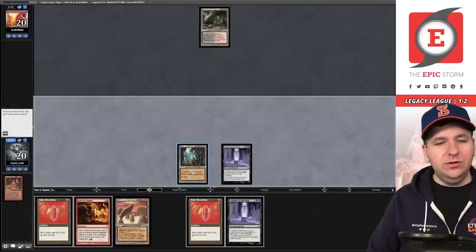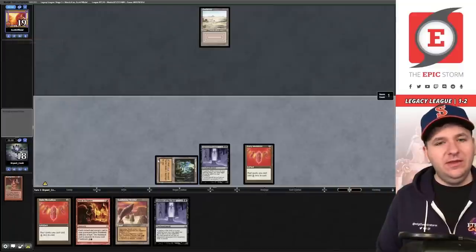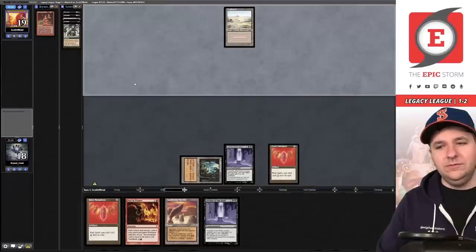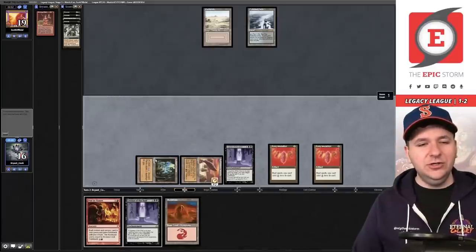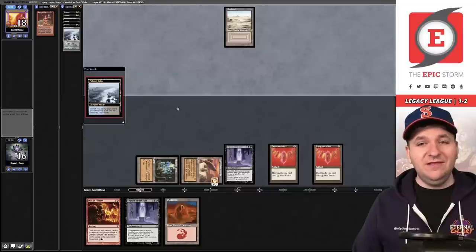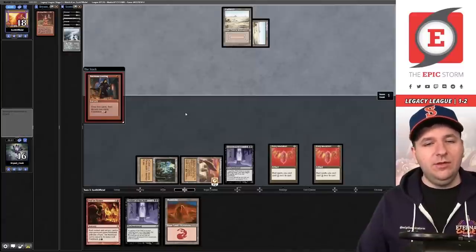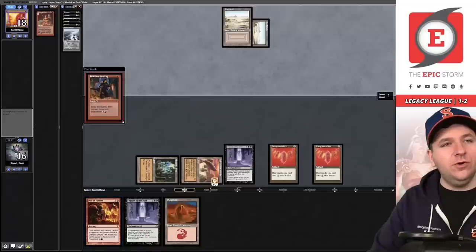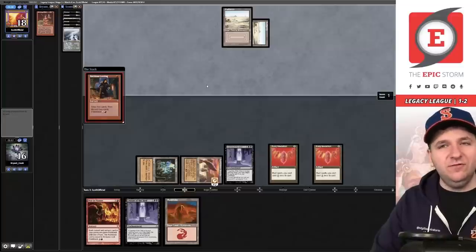Turn one Ruby Medallion, pass. All we want to do is Ruby. They pick up a Badlands — that doesn't answer Leyline. They Entomb, thinning their deck, then exile an Exhume. Draw: basic — they don't know about that. Play the second Ruby Medallion and pass. Next turn, Past in Flames costs two mana. We could flashback Past in Flames, Burning Wish, and cast something from the sideboard. Or we could wheel — we're one mana short though. Five total, Past in Flames costs two, Burning Wish costs one, Wheel costs three.